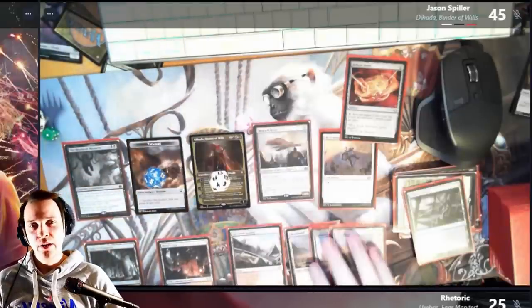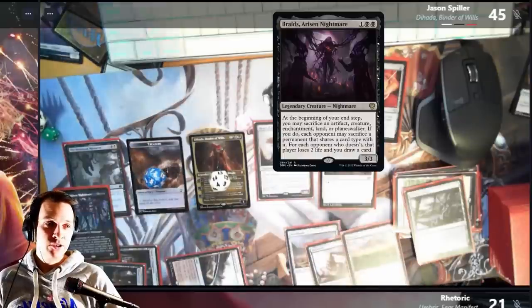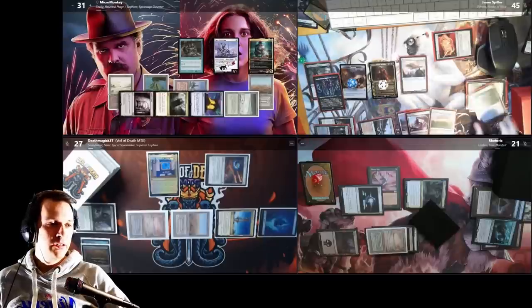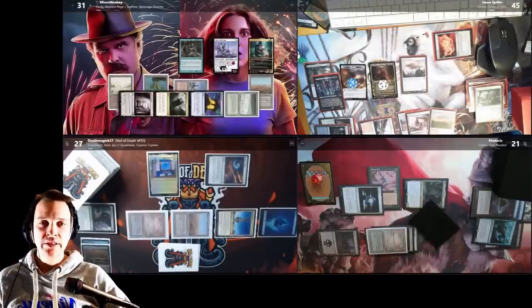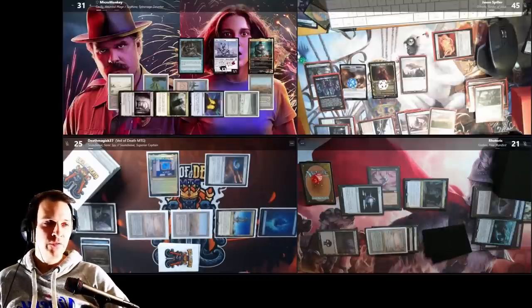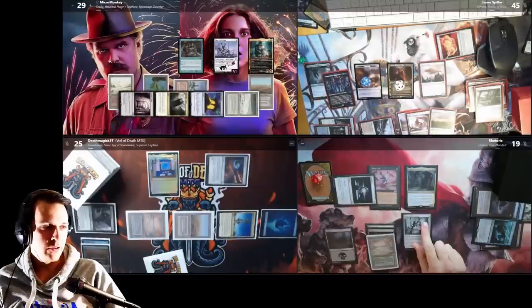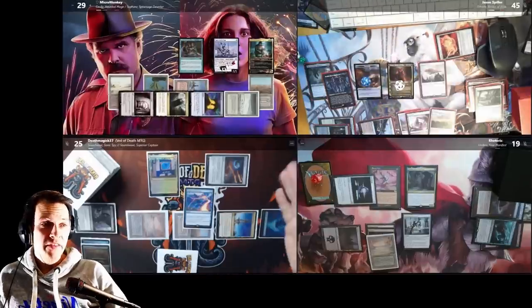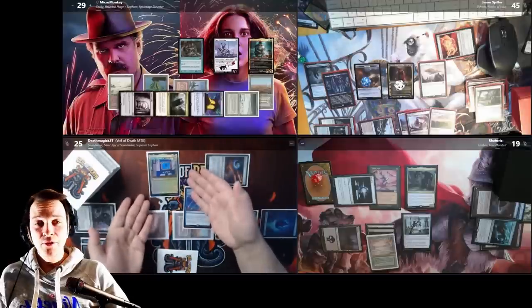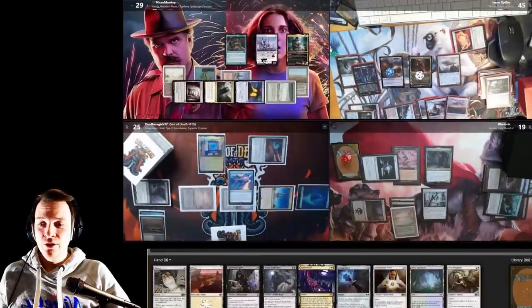Jason casts Braids the Nightmare and goes to end step, sacrificing an enchantment. Since Dockside went to exile, we have to sacrifice enchantments — otherwise he draws two cards and we lose two life. I'm never sacrificing Rustic Study for this, so no one sacrifices anything and he draws three cards. Rhetoric untaps — causes an artifact, pays for his stick, but it doesn't pay for Esper Sentinel so I draw one card. Death casts Fierce Guardianship, not paying for my things but triggering his cassette mechanic, so I draw two cards.